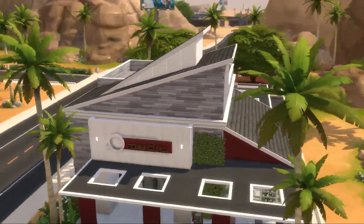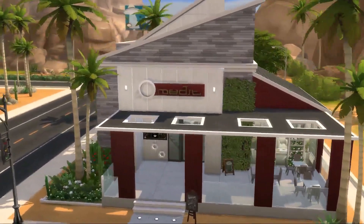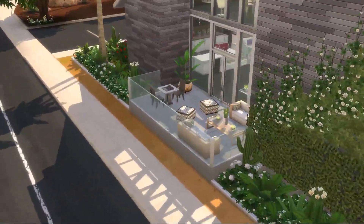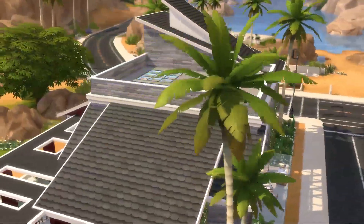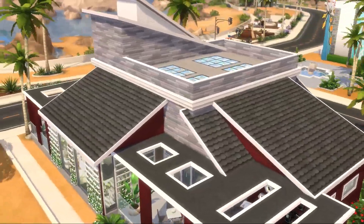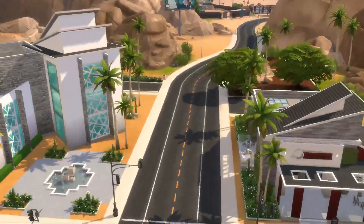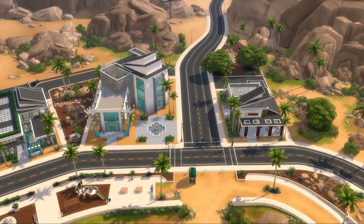And the final community lot — actually the first one I created — is this coffee shop. It's a gorgeous, cute-looking café with lots of seating areas at the front and on the side, where you can even play chess while drinking coffee. So that is basically it, guys — the community lot neighborhood has four community lots, plus there is also a bar in the outer neighborhood, making a total of five community lots.